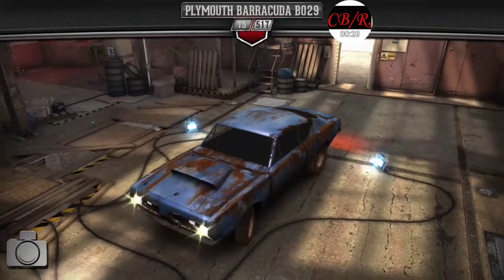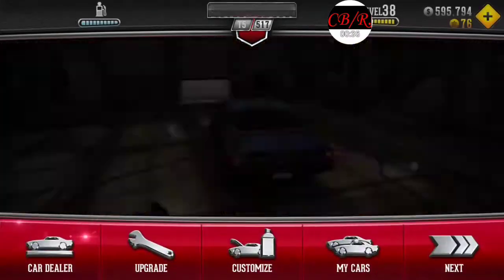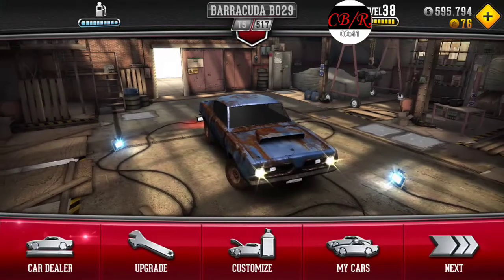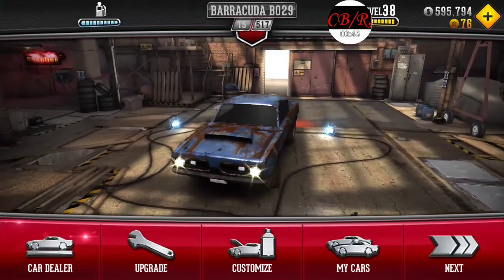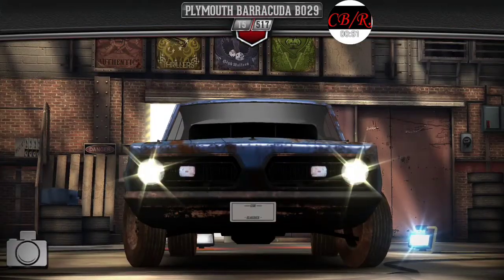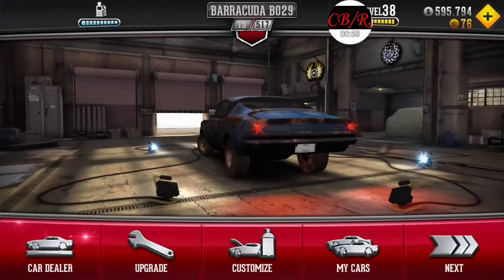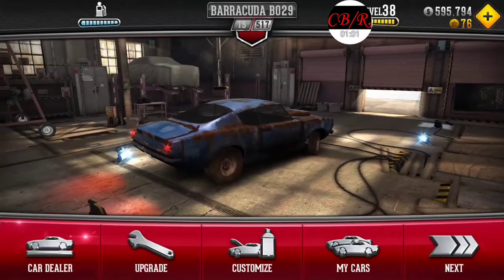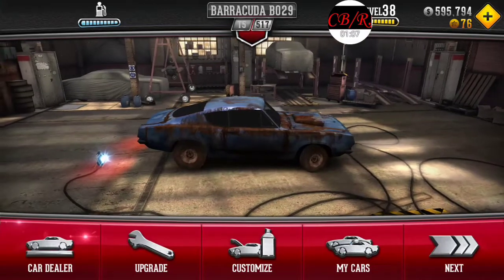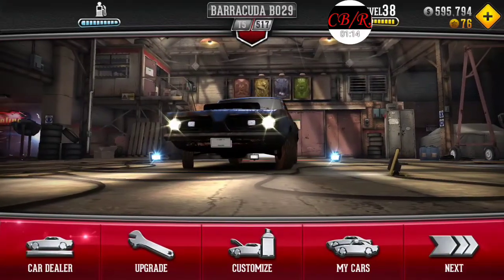This is a 1960s — either a 67, 68, or 69. I can't tell just because of the front end. But this is basically a race car for the street. This is a Barracuda B029. It's essentially like a modern day drag pack car, or a Copo Camaro. And that's essentially what the Copo Camaro was back then. This is a D-badged car — a drag car built by Plymouth for race teams back in the 60s and 70s.